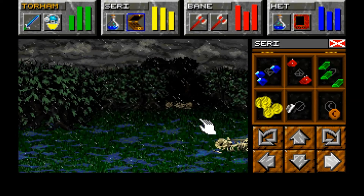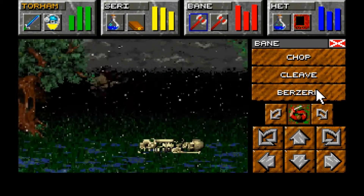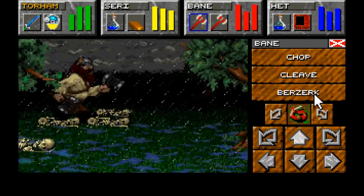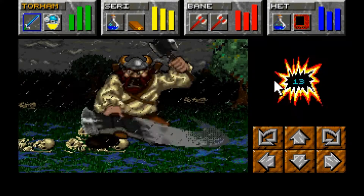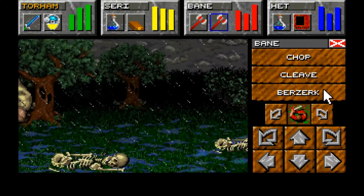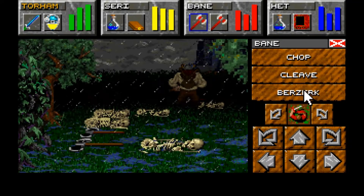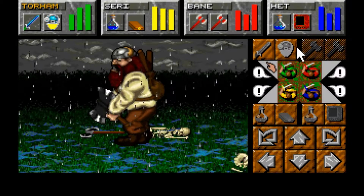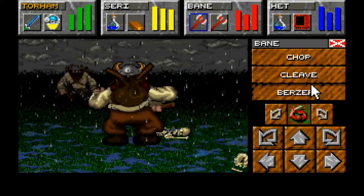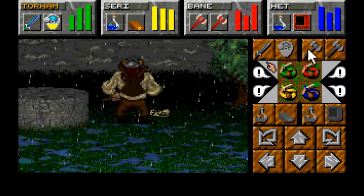There's the axe that we're ignoring for the moment. Combat ensues - and the axes will be here when we're ready for more gold. There's really no impetus right now to be farming them.